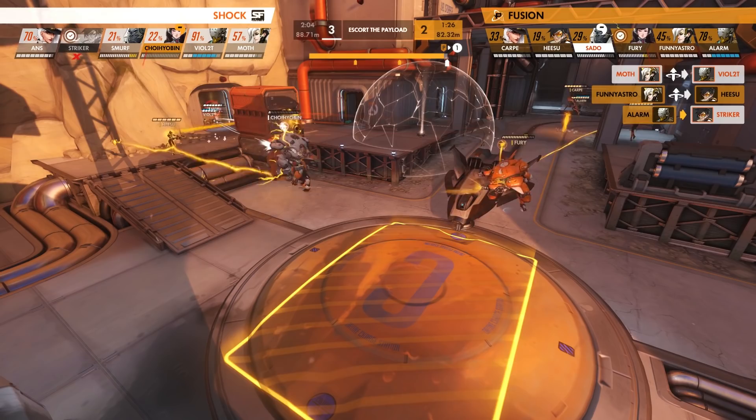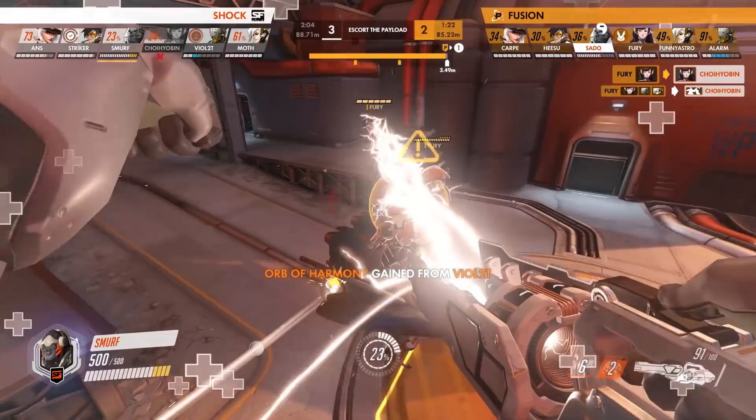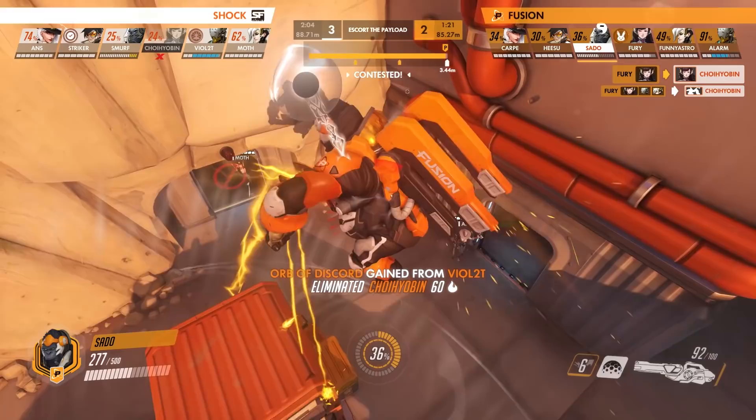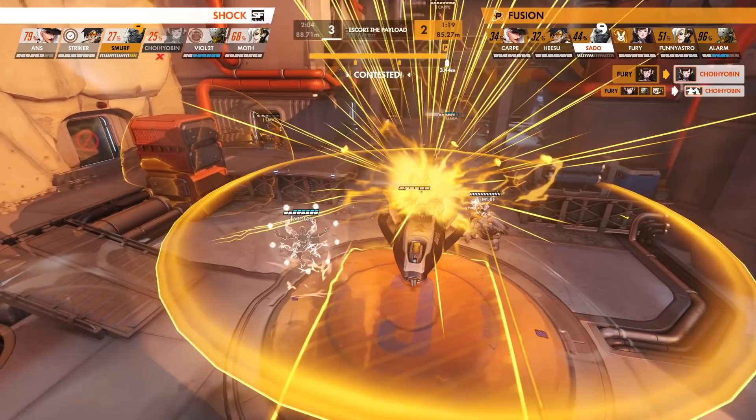Knowing this, the Fusion push for the end, forcing Choi Hyobin to fly in despite being extremely low health, and he is quickly picked off. Smurf quickly jumps in without hesitation after, along with Violet who pops Transcendence to counter the Shock D.Va ult, knowing they can't get off the cart for a moment. But while this was happening, Sato sees an opening and jumps to the Shock's backline, who is without a tank to defend them, landing perfectly between Mercy and Ash. Smurf forces them apart, pushing Onze into the building behind him where Tracer is waiting to pick him off. At this point, it should be over for the Shock.